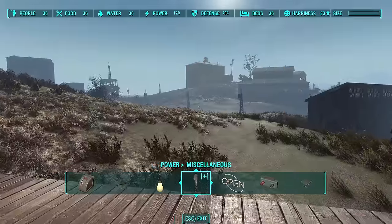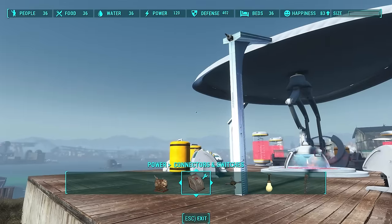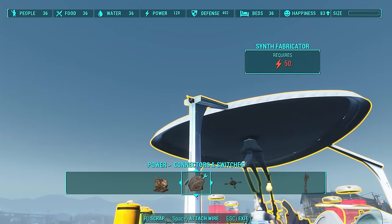Then you have to power it. One of these little arms has a power conduit on it — you see that right there. So make sure that you face this towards your power.